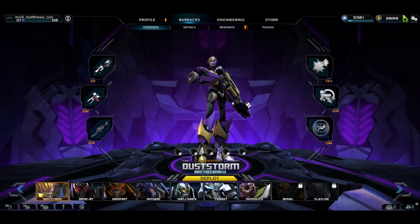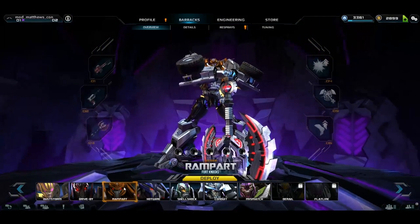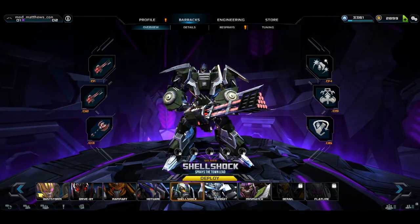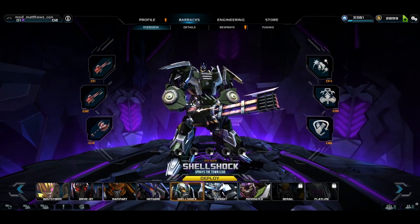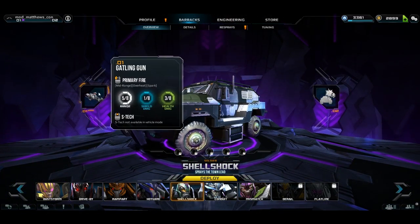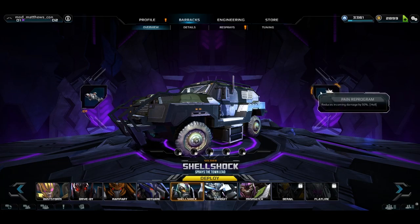The Barracks shows all Warriors currently available to deploy or be recruited. Each Warrior can be rotated by clicking and dragging with the left mouse button, and can switch between forms with a left click. Warriors' weapons and equipment are displayed on the left and right, with detailed specs available on MouseOver.